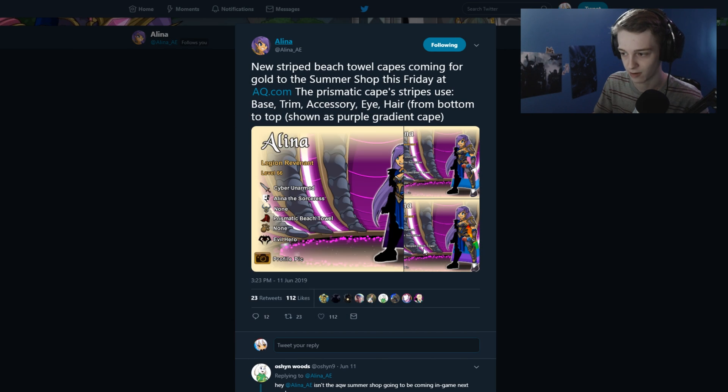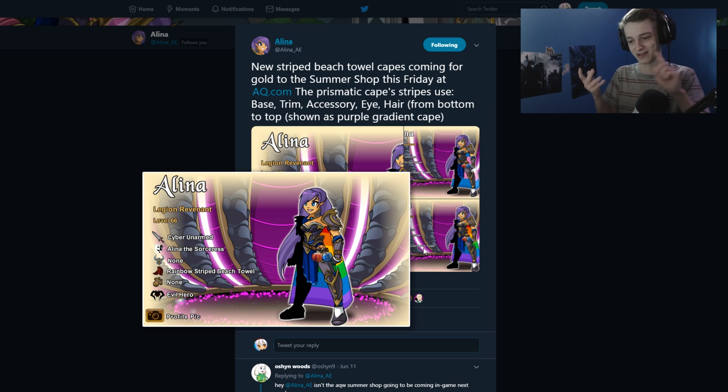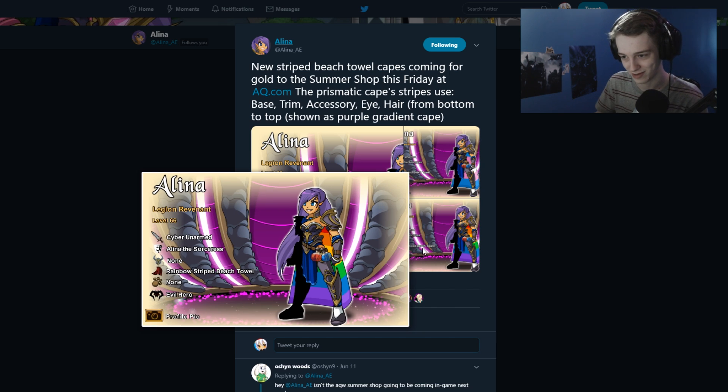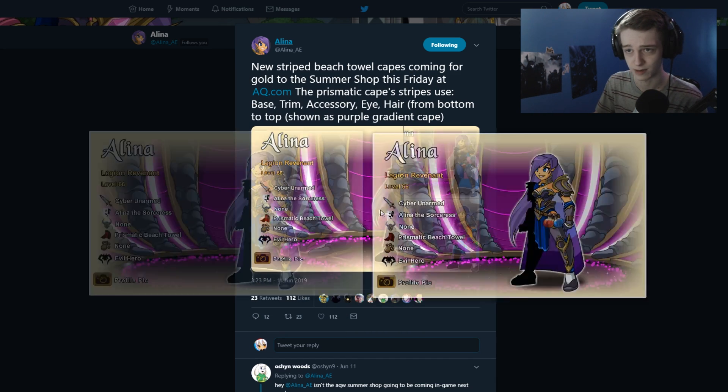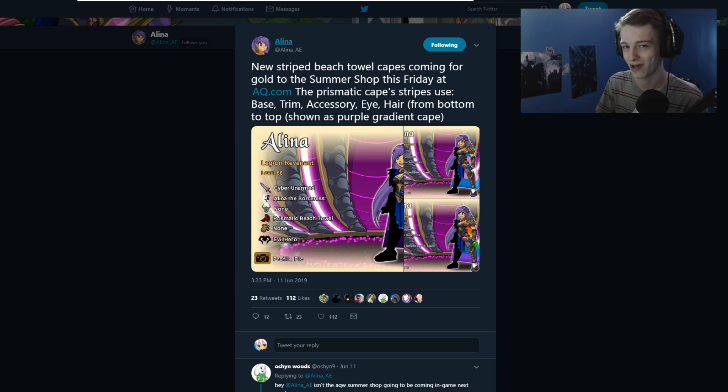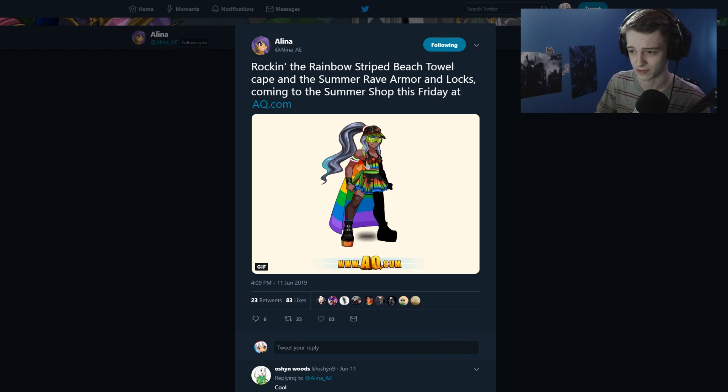There will be a brand new cape that is color custom to your base, trim, accessory, eye, and hair color. You can see Alina's hair is purple, so the bottom color is purple; blue eyes, so then it's blue. She probably has green, yellow, orange, and red in her customization somewhere. It's pretty cool for a cape. I think it's also related to Pride Month in some way — I see people on Twitter clamoring for that quite a bit from AE, wanting characters and representation.